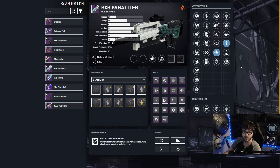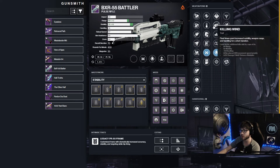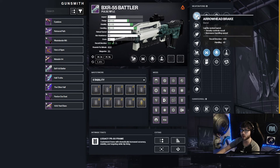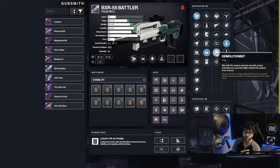This roll is going to be really good on any character. Even for Stasis — Duskfield cooldowns being reduced — this pairs well too, though it will be slightly better on Warlocks. For the barrel, I'd definitely recommend Arrowhead Break because it gives 100 recoil direction, meaning the gun shoots straight up and makes headshots very easy. For the rounds column, Ricochet Rounds gives more range and stability, and it makes the gun more fun — bouncing bullets everywhere.